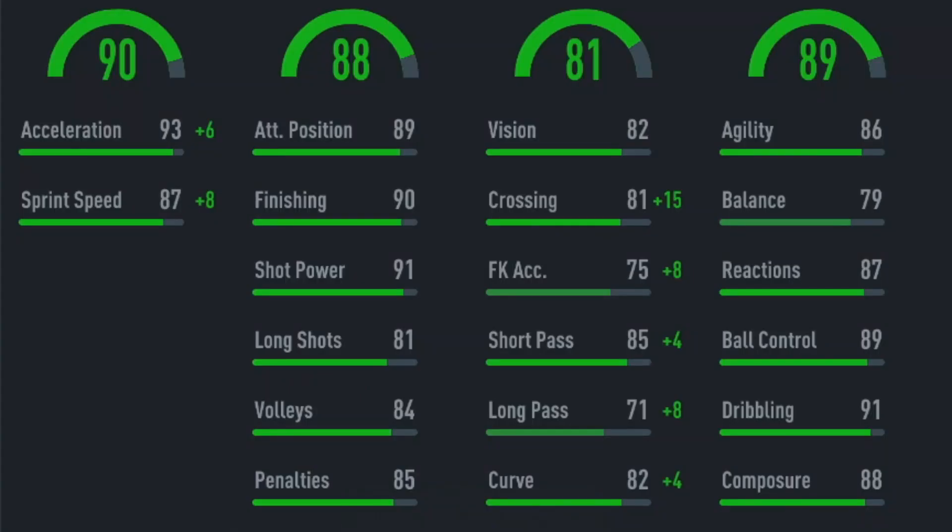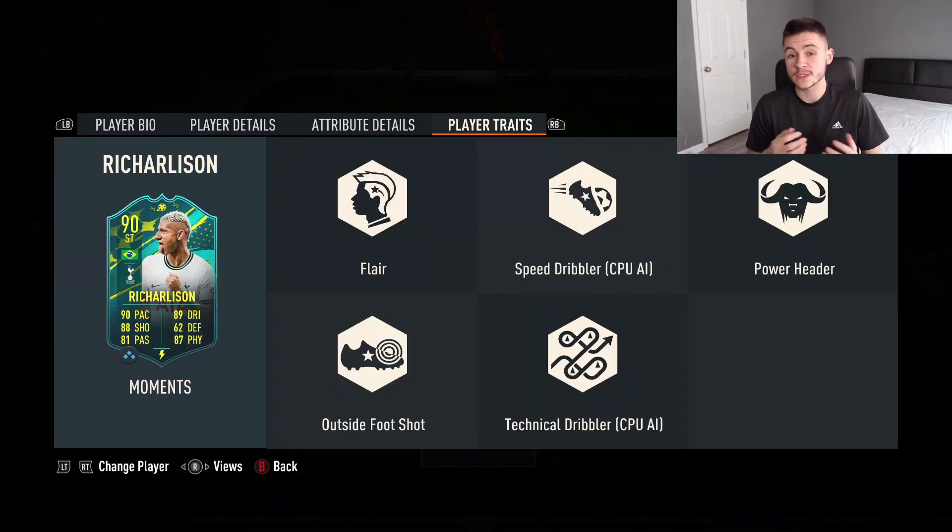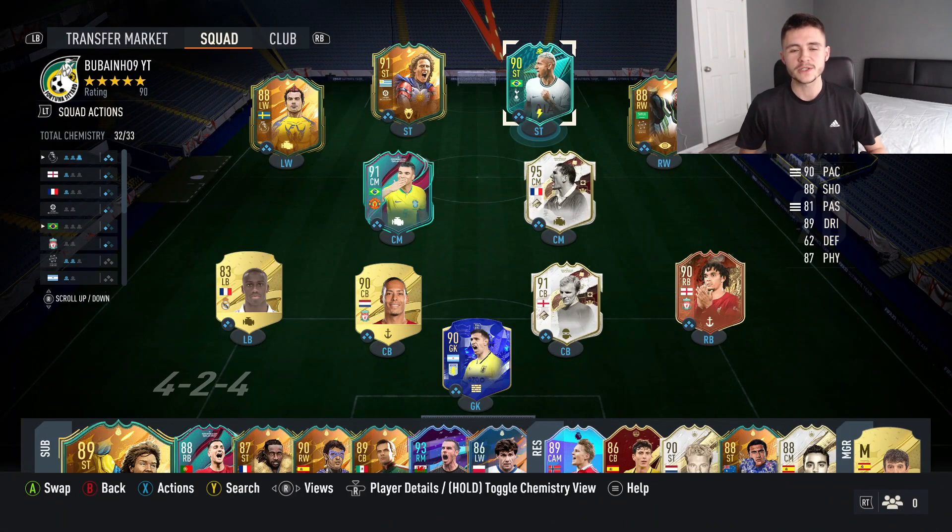Some of the card's key standout stats are his 93 acceleration, 90 finishing, 85 short pass, 91 dribbling, 95 heading accuracy, and 89 stamina. Looking at the player traits, Richarlison has the flare trait, speed dribbler, power header, outside the foot shot, and technical dribbler traits.